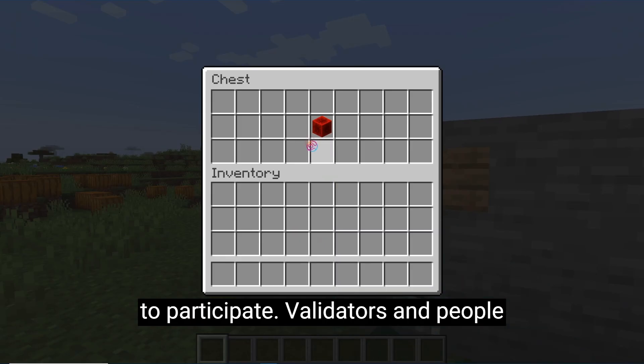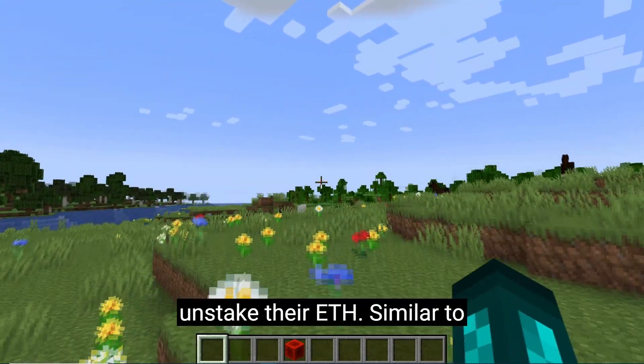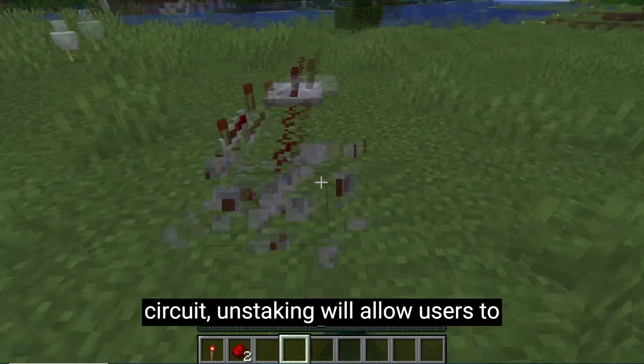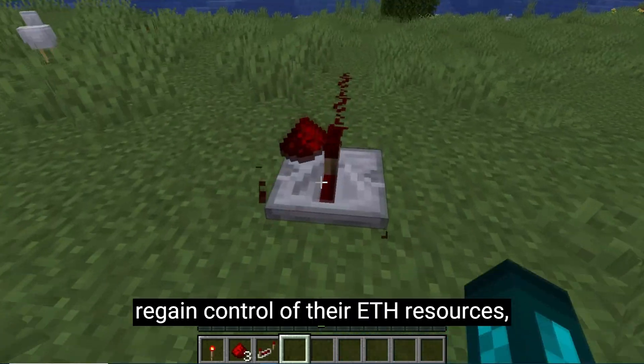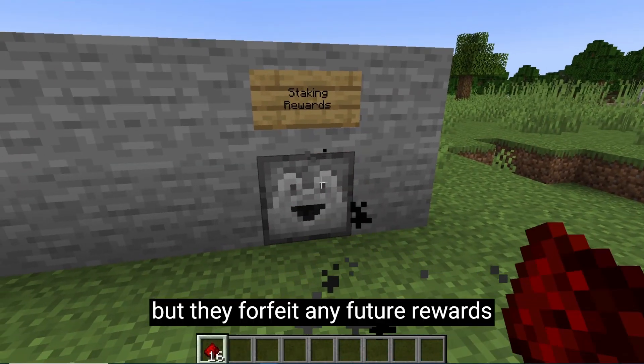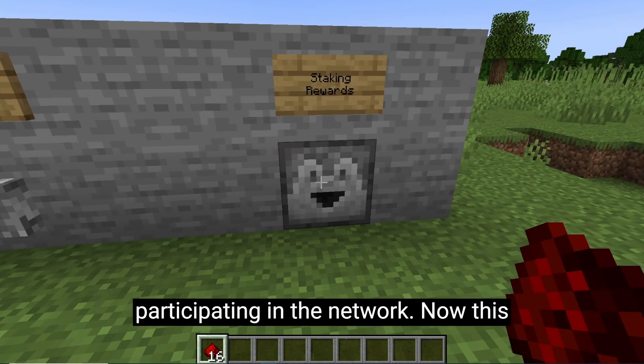Validators and people using staking pools can always unstake their ETH. Similar to removing Redstone components from a circuit, unstaking will allow users to regain control of their ETH resources, but they forfeit any future rewards because they will no longer be participating in the network.